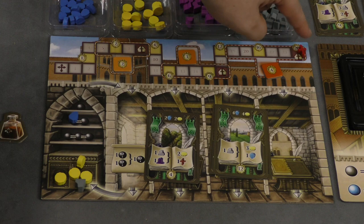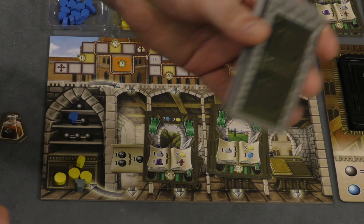So knowing what leaders to pick and getting the stuff to play them is another part of the game. As I said, if someone gets to the end of the track or builds seven buildings, the game ends. You add your points from the faith track, buildings, and leader cards you've played, and whoever has the most points wins.